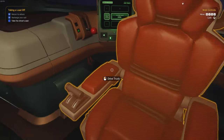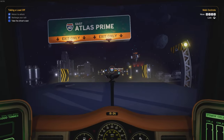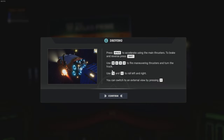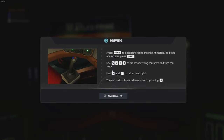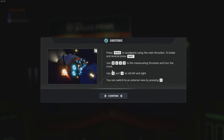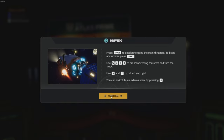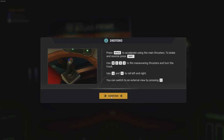Take the driver's seat again. Yeah, drive truck. Here we go then. Press space to accelerate using the main thrusters. Brake and reverse - press shift. W, S, A, D. Q and E. You can switch to external view by pressing C. Now bear with me, I'm not a PC player. Space to accelerate and shift to reverse thrust. Gotcha.